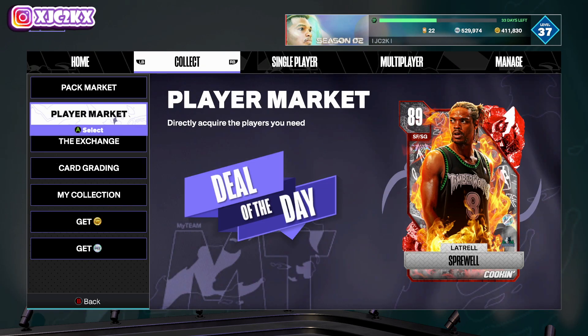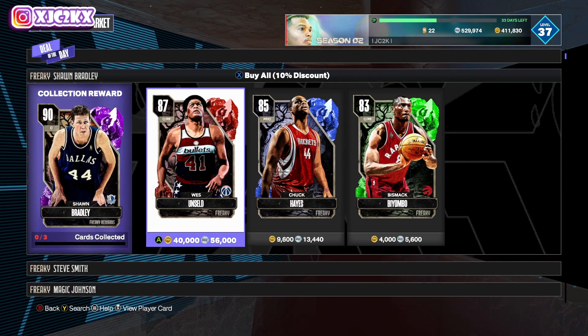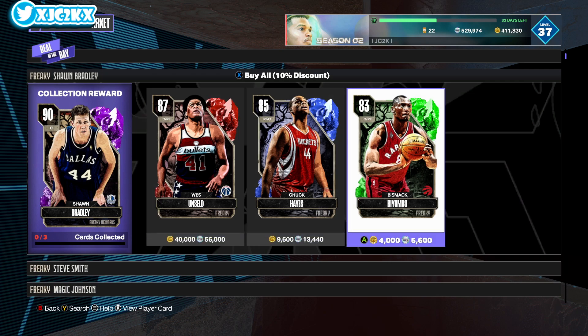So the cards are first of all buyable in the player market. If you want to get the cards and don't want to grind for them, you can buy them for 56,000 MT for the Ruby, another 13,440 for the Sapphire, and 5,600 for the Emerald. In total that's going to cost you about 75,040 MT.